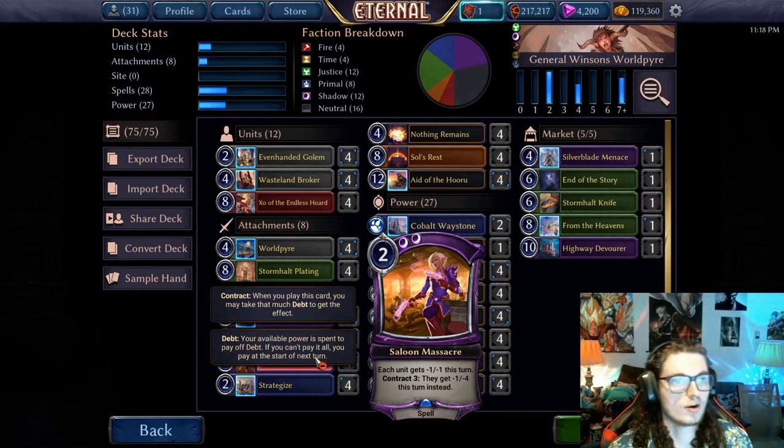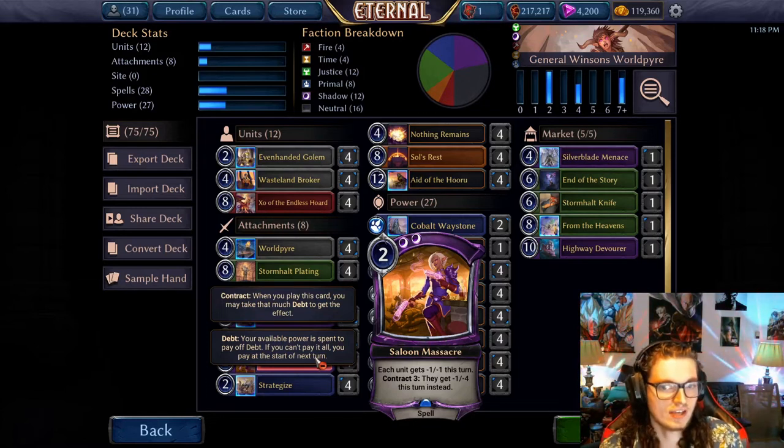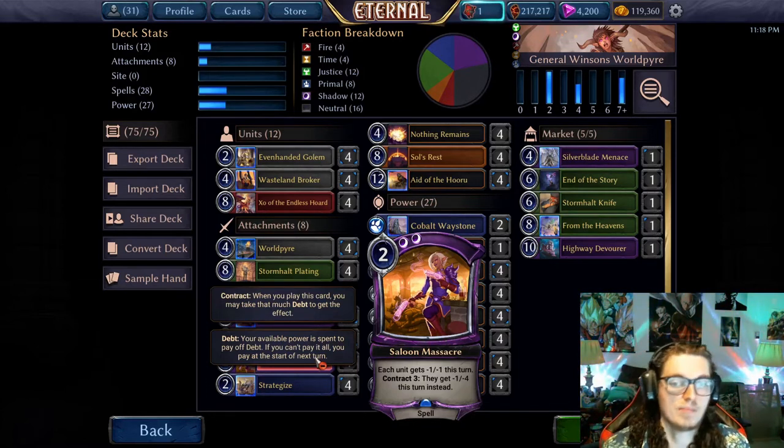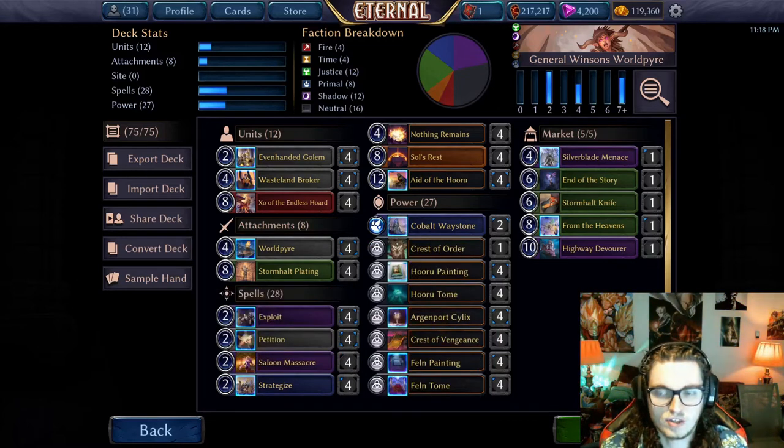Usually we'd play Lightning Storm or Aramont's Designs in this slot, but I think Saloon Massacre is an upgrade. It is harder to get the mana for it, but I think the upside of just killing more things makes it worth it.